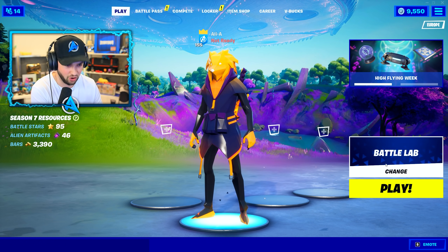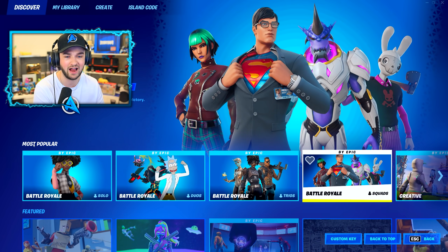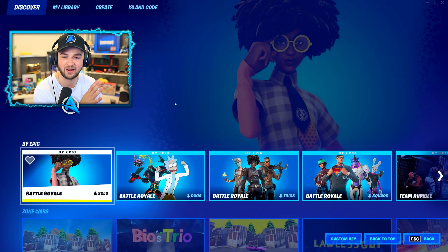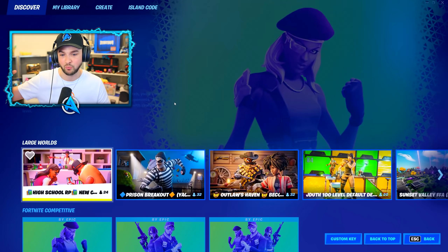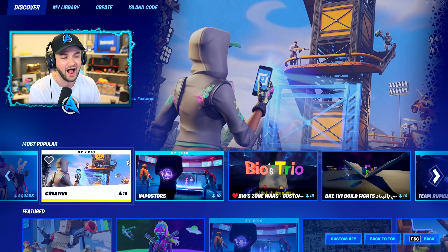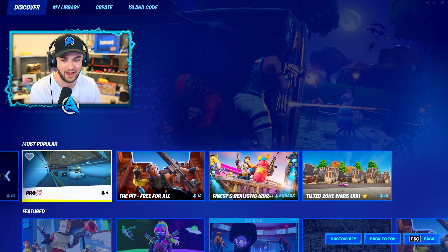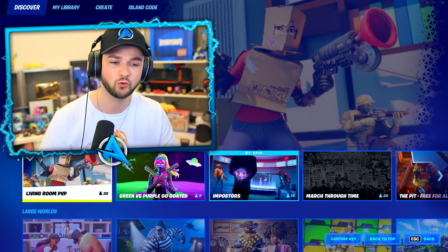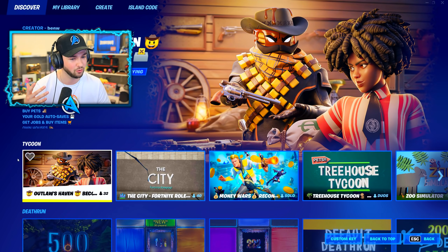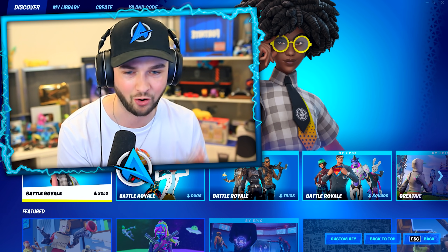The first thing you'll notice that's changed a lot is the mode selection. Clicking the mode selection tool will take us to a brand new screen where everything is laid out very differently. There's a heavy focus on merging creative with typical battle royale modes — solos, duos, trios, and then all your other modes like creative, team rumble, battle labs, and the most popular creative maps, all displayed in one place. Fortnite said they're going to be tweaking and refining this over time.